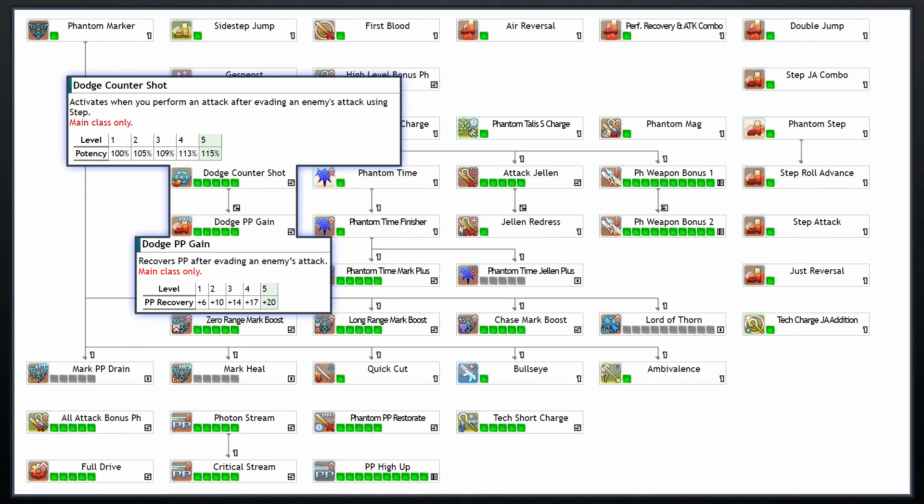Dodge Counter Shot will save up to 1 counter shot after you successfully dodge an enemy's attack at the last second, and the next time you perform an attack you will fire out a ranged counter shot — this will become a big part of your total damage output and works the same for each Phantom weapon. Dodge PP Gain simply returns up to 20 PP when successfully dodging an enemy's attack, and since you'll be dodging and countering a lot, this is nice to have.